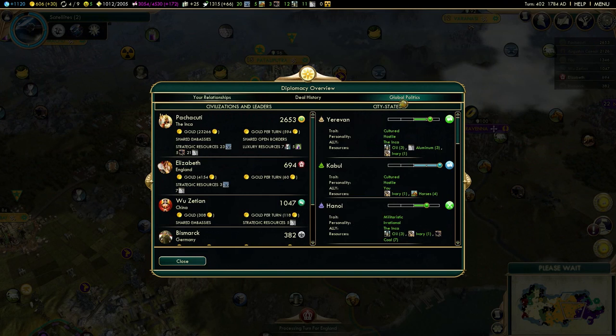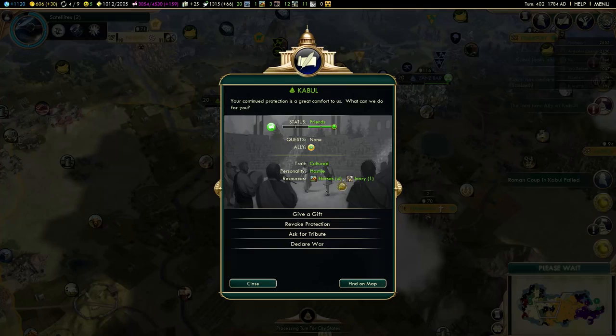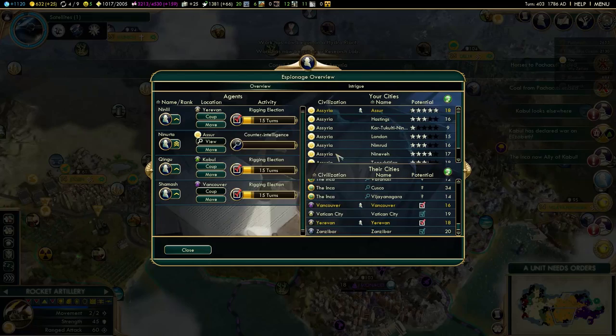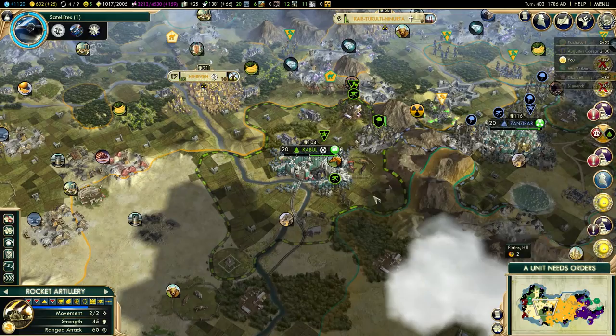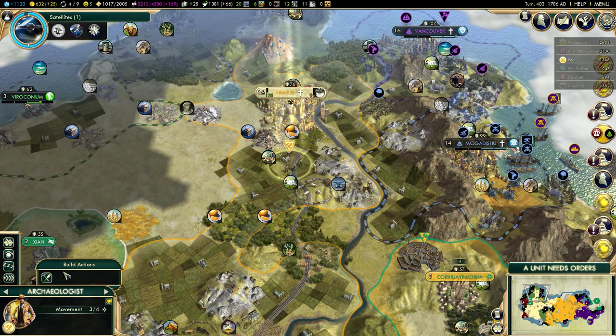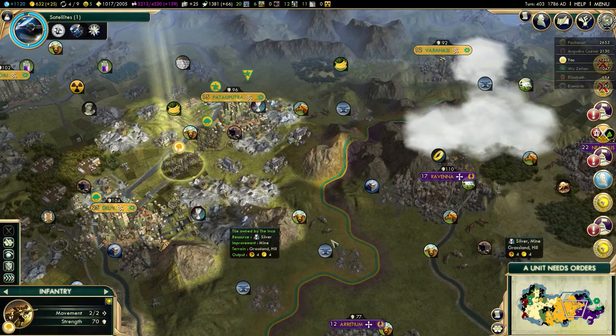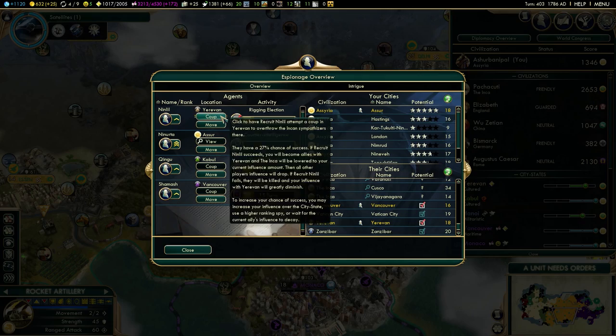Is Pachacuti still at war with Elizabeth? If not, I'll ask him to declare war on Romans. Yes, he is, so I'll wait with that. He failed a spy attempt - nice try. They are really being annoying right now. Maybe I'll try to kick them out - 50% chance, 27% chance. Yeah, that's a bit too low for my taste. It's tempting, I want to stay allied with Kabul, but I don't want to lose all of my influence. First archaeologist is done, so I'll start a landmark here. 50% chance - nice, that was a risky maneuver. I won't be doing that with 27% though, but I'm glad I kept Kabul. That's a cultured city and I can definitely use the extra culture.